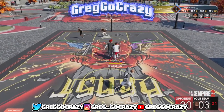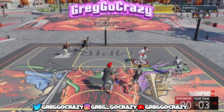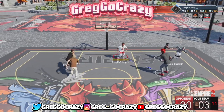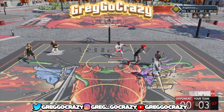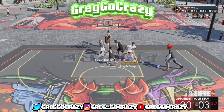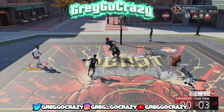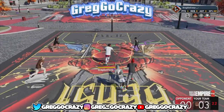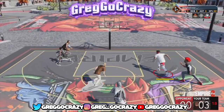Mostly everybody runs big seven-foot-three centers — all they do is set screens on five-seven guards. But with the lineup we run, we got a six-five two-way sharpshooter, a six-six two-way sharpshooter, and my build at six-nine, which is the small four.